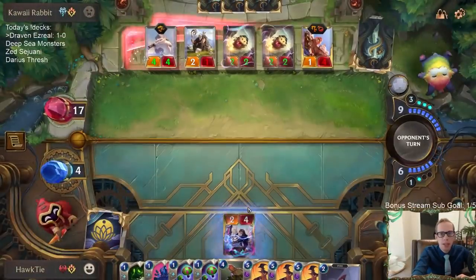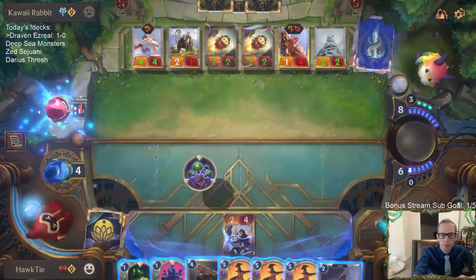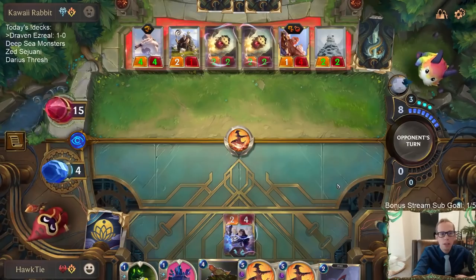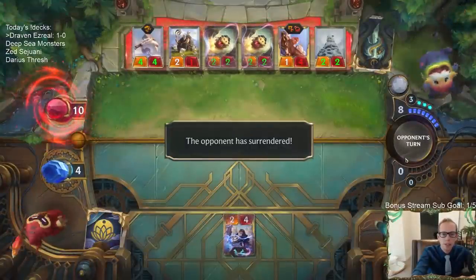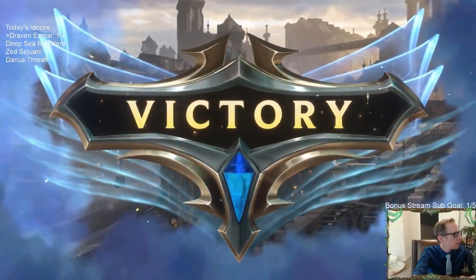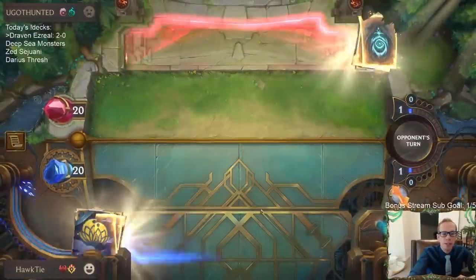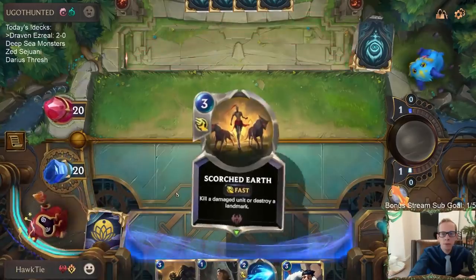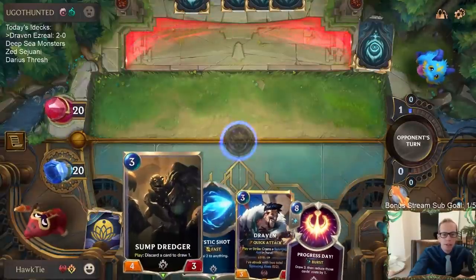We have to kill them before they attack again. I'll get one of those Puff Caps right now. Next turn they're not going to be able to kill me before I attack again - they don't have any removal for Ezreal. Kind of stole that one with how fast Ezreal leveled up. This is one where our Captain Farrons in the late game could come in clutch - we don't need them immediately.